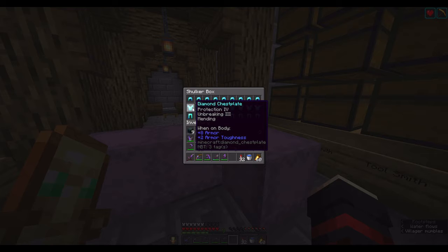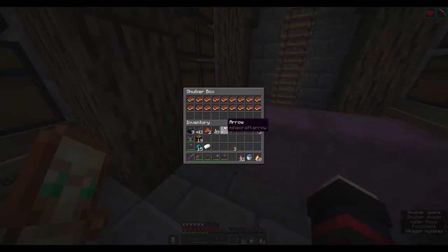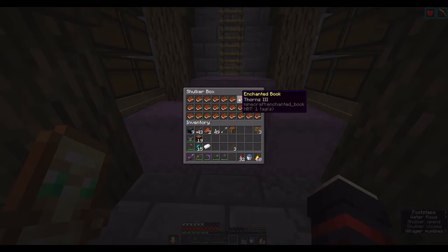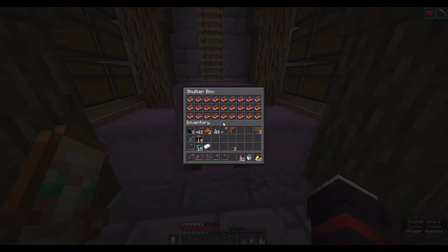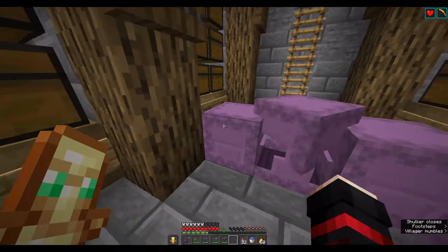I'd like to say that these are perfectly enchanted, however they really aren't. As you can see, if we take the chestplate for an example, it doesn't have thorns 3, which would technically make it the perfect enchants. However, some people do not like thorns 3 because it breaks their armor a little too quickly, and some people like it because they can hurt enemies that hurt them. So in order to solve that, I have some thorns 3 books right here, and in my shop I'm going to offer them for free once you purchase an armor piece, just to try and satisfy everyone's needs.